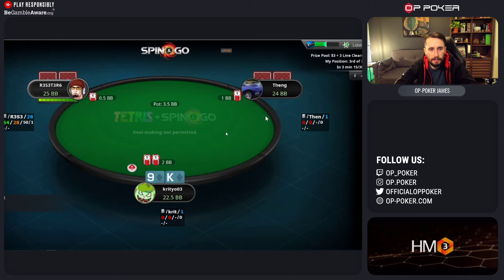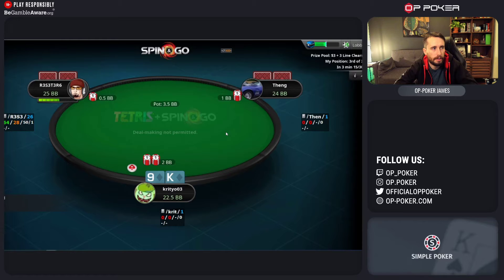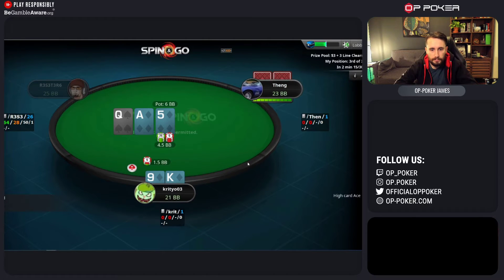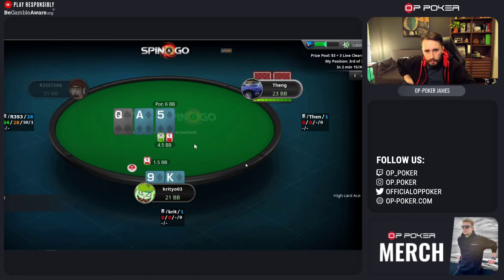I notice you've got some HUDs going on. You do have some hands on this player, so it's much more likely that they're a regular player - much more likely that they're multi-tabling if you have hands on them in such a big player pool as the $1 Spin & Gos. King-jack suited - fairly easy raise. And then on an ace-queen board, we've got the nut flush draw.